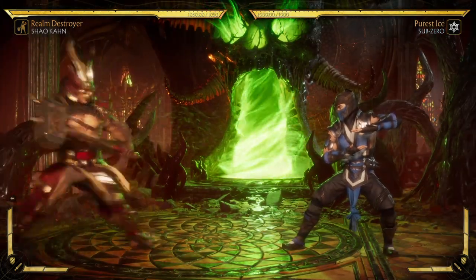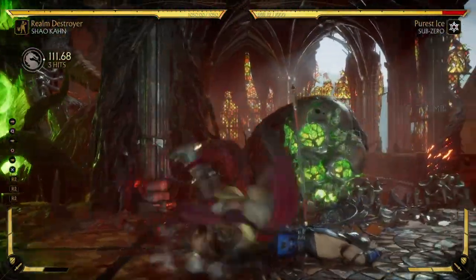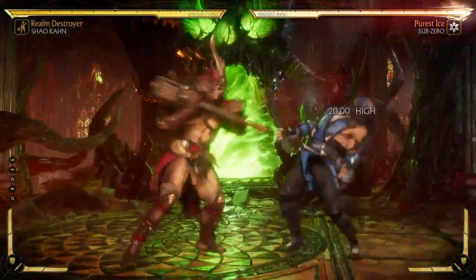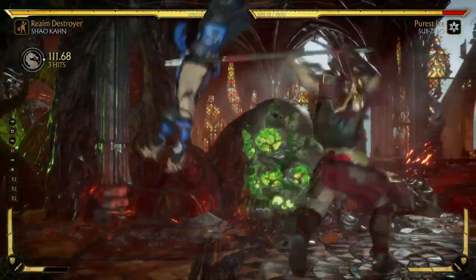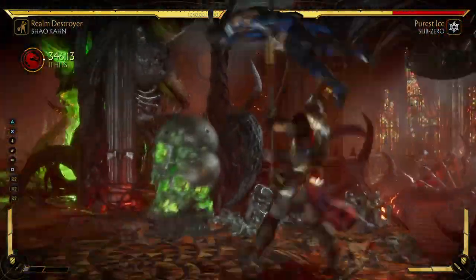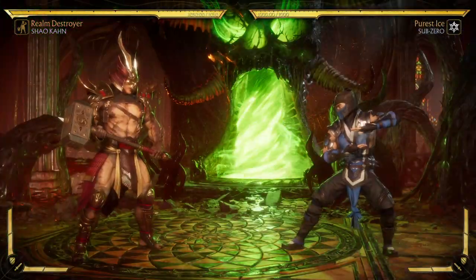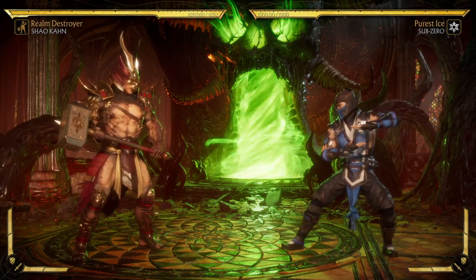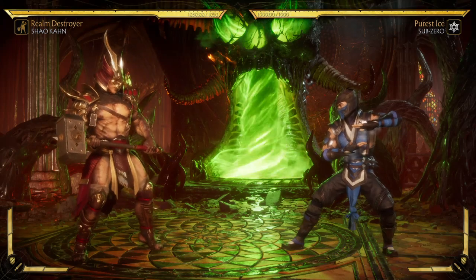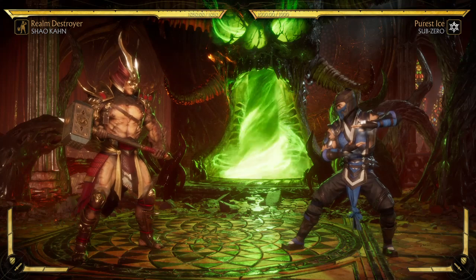So that's all I've got. The back three launcher mid-screen and doing the triple back three in the corner are the only real tricky combos. I hope this video helped you guys with Realm Destroyer combos, and like I said I'll link my previous video in the description if you want to take a look. See you guys on the next one.